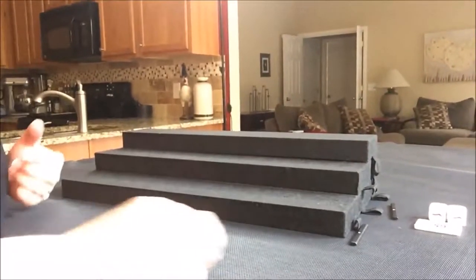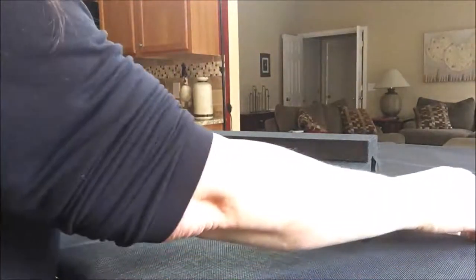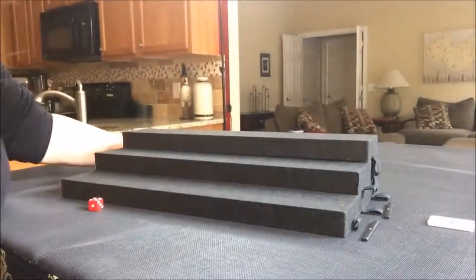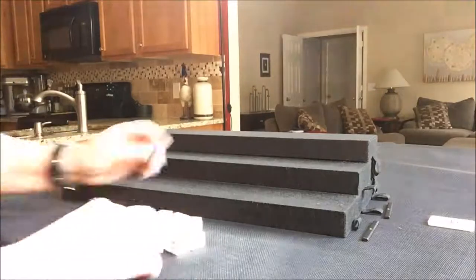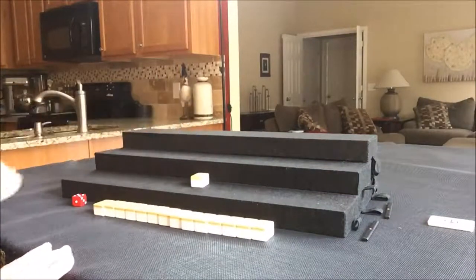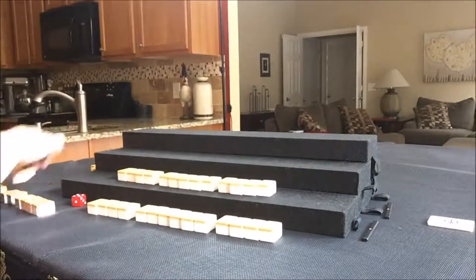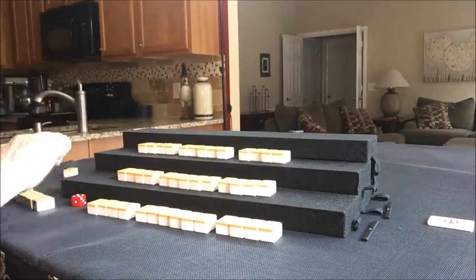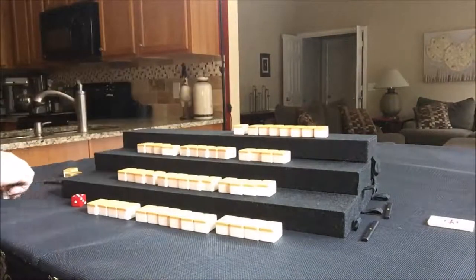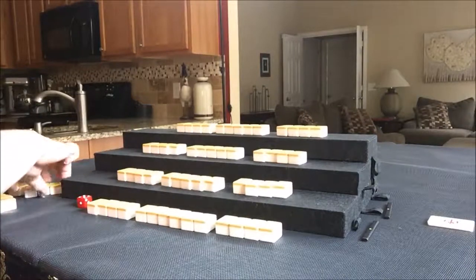Let's see what happens. I have all my tiles out behind these risers, and each player has a ten bow just in case somebody reaches. We don't need the dice — that was for something else. We're going to say it is east round. I'm going to take 14 random tiles for east, south, west, and north. Let's build the kon wall — seven tiles, two rows high.